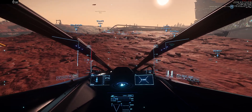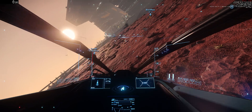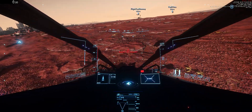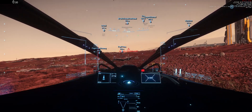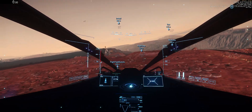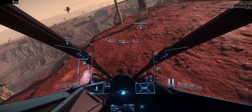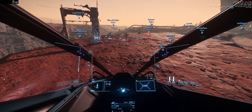Whereas something as nimble as a Razor with strong thrusters, you'll get a very quick response when you use your thrusters — whether it's the bottom thrusters or space brake. I think Athi learned that the hard way with the top thrusters. You want to use it very gently.